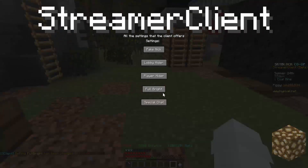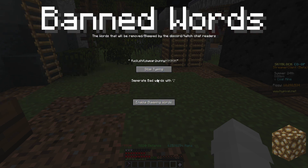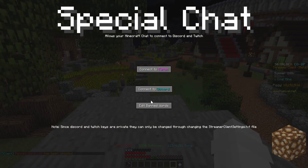Then we have the best option: special chat. What this allows you to do is connect your Minecraft chat to Discord or Twitch. These are the banned words — I have a couple of banned words set, and I'll open the bleeping words as well. I'm going to connect over to Discord. This is the server that you will see linked below the video.